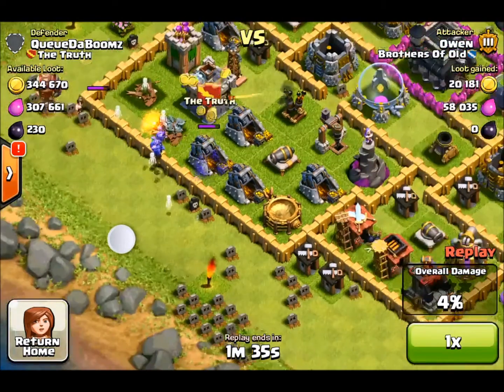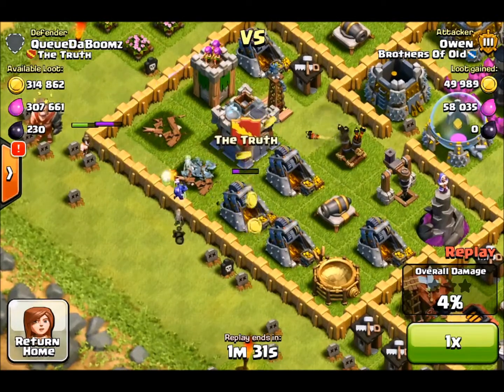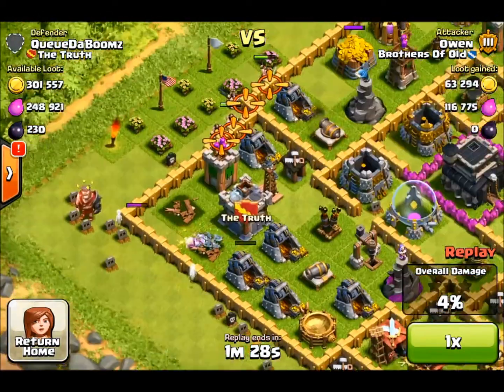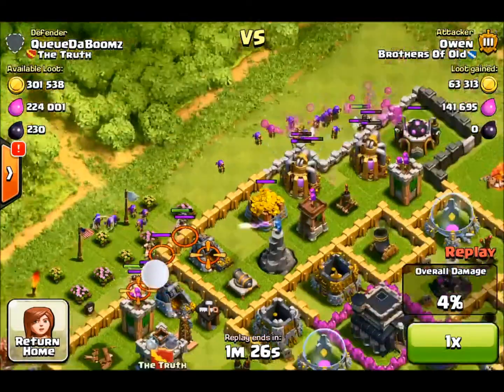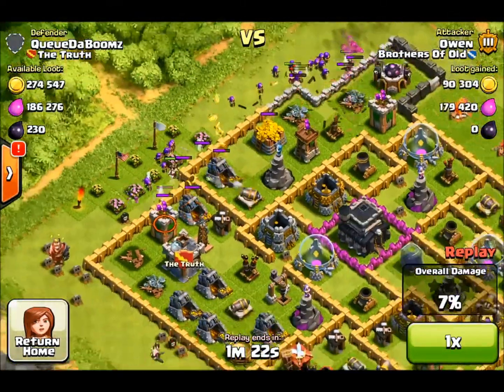So I'm just picking off these gold mines to start with — pretty easy. Then I'm going to put down some barbs here just to distract.